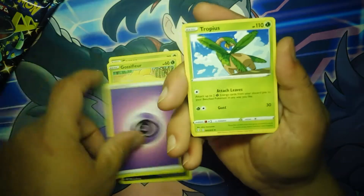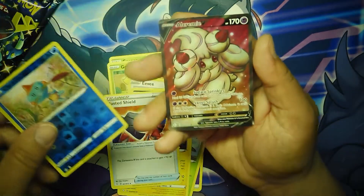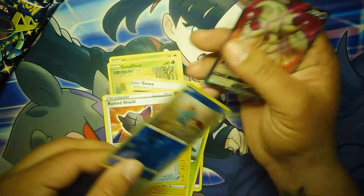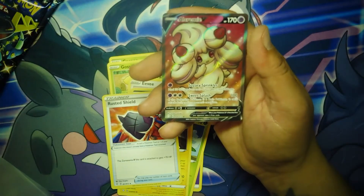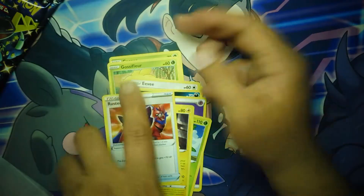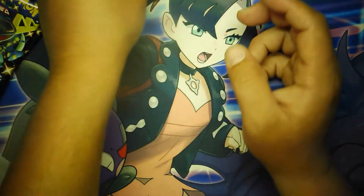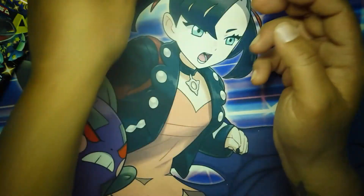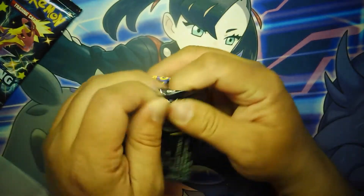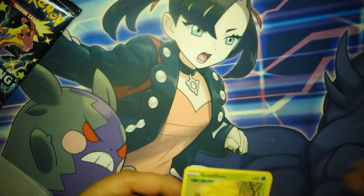After this video I gotta make some phone calls so I figured I would open up some stuff and get the channel rolling. Tropius, Rotom, Rusted Shield — oh wow, Creamymawile V! You just snuck in there, I was not thinking there was anything in this. That's awesome — I just pulled this in my elite trainer box but I'll take another one. That is so cool — I got like six Creamymawile V maxes.